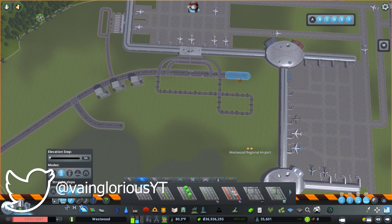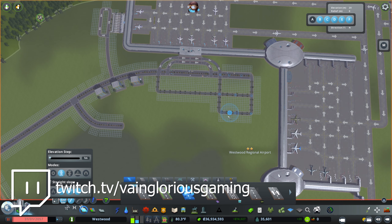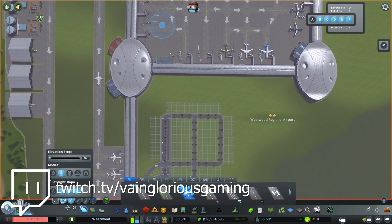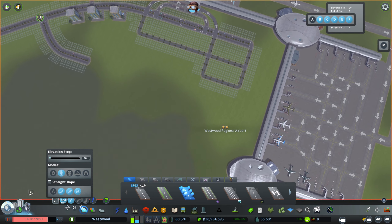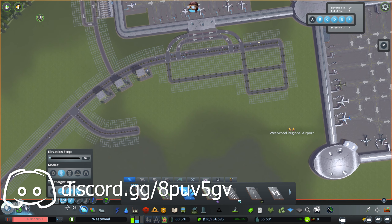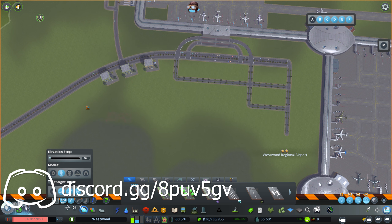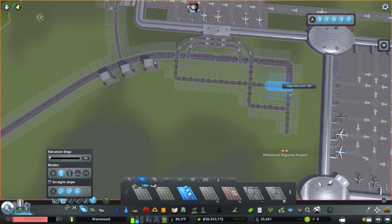I need to bring this down just a little bit, and then reconnect that. I don't know that we need a collector down here. Oh my gosh, it really bothers me that this is not all aligned. It's so difficult to get it just right. Is this still where it needs to be? It is not, so this road has to change as well. I guess I will make this a collector as well.